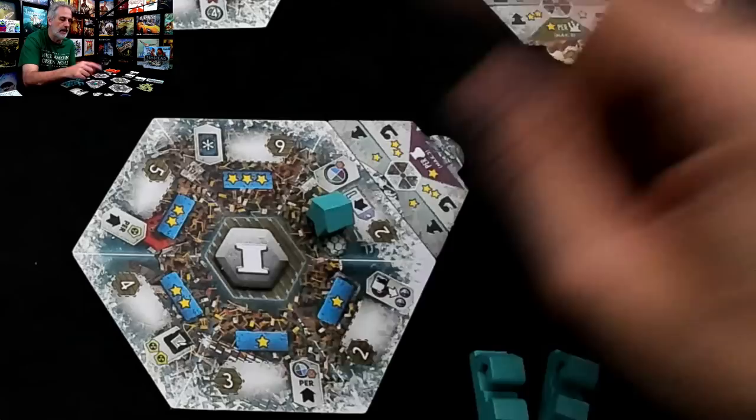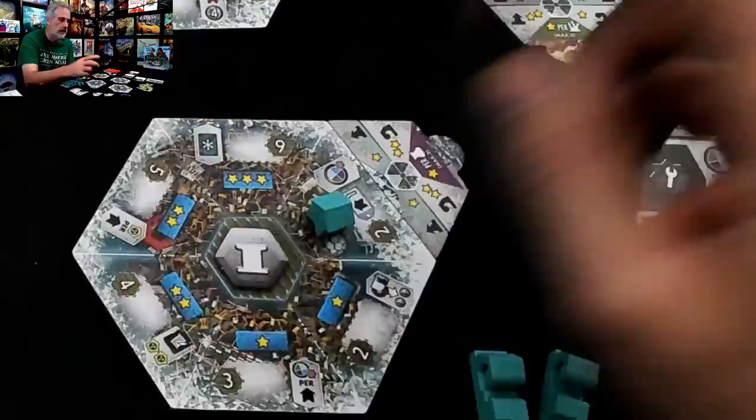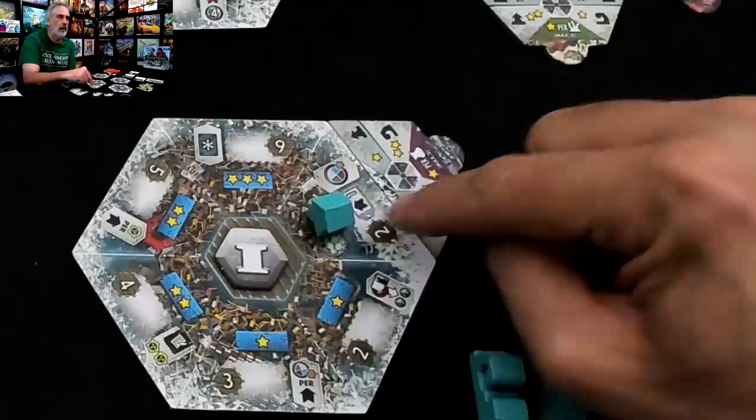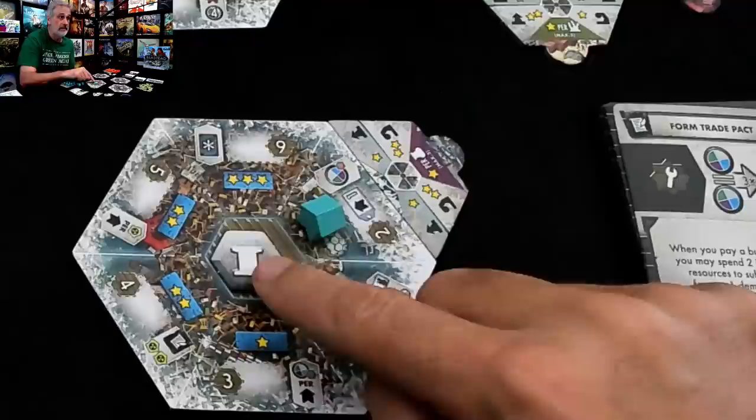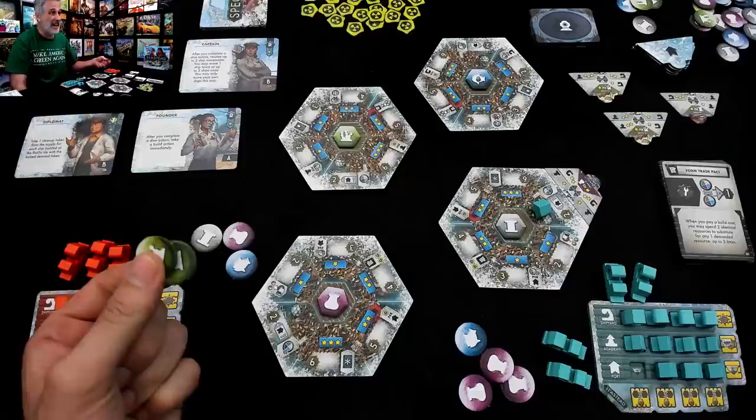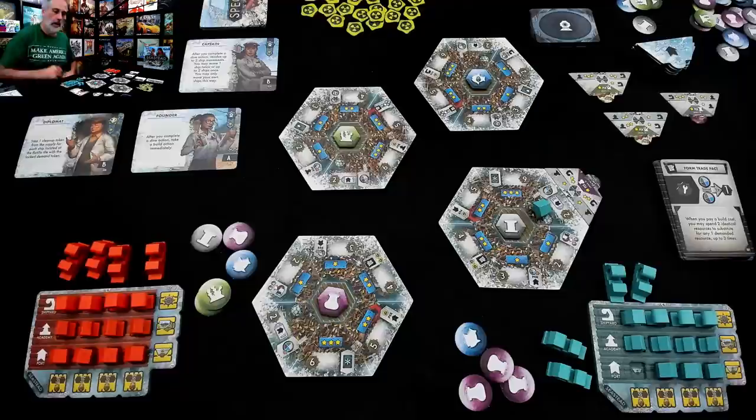It'd be interesting if one of these spaces wanted you to build shipyards. Jen got a free resource for building this, basically got a new endgame goal, and she's made scoring opportunities for everybody else if they've got metal — because that's what you need to build on this island. As it happens I've got one metal, although really I have two because thanks to the Form Trade Pact I can convert two kelp into something else.